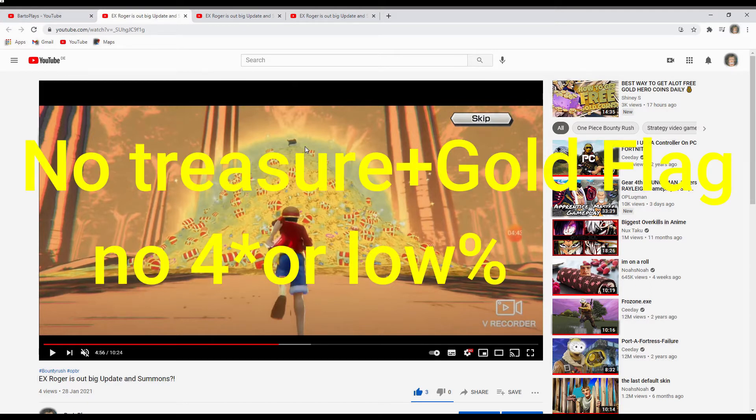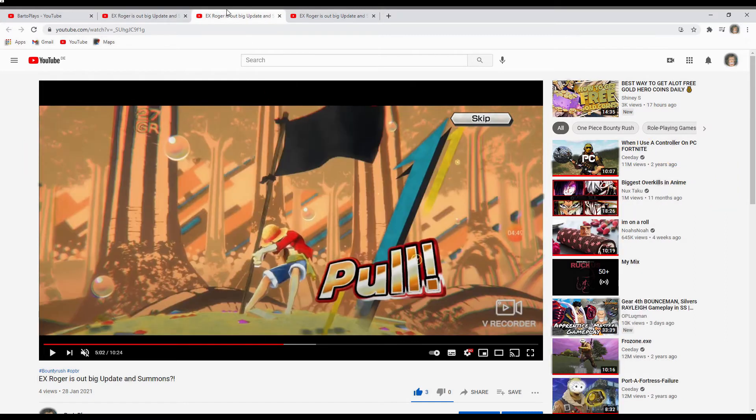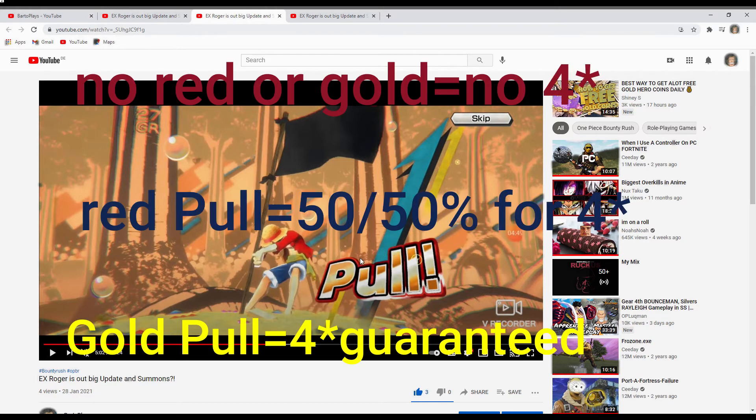That's the tricky part — you need to watch the pull animations. The flag can be black, but if the pull animation is golden, you're getting a 4-star, guaranteed. That's all that is.